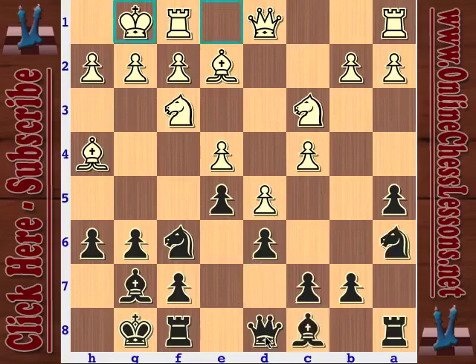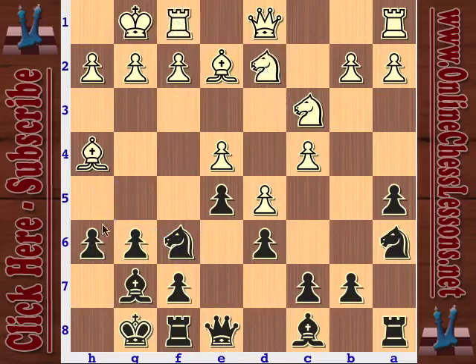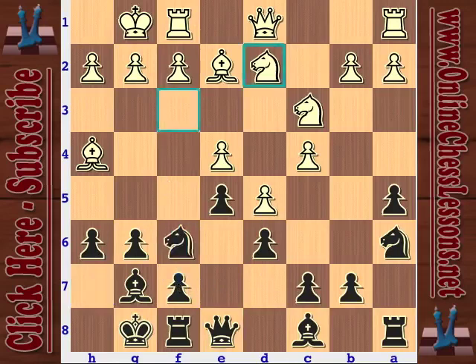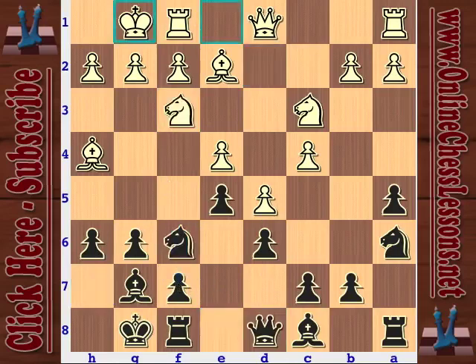The queen e8 plan has become more popular recently. Black can either play knight h5 to f4, or if white plays knight d2, knight h5 is no longer possible - maybe knight h7. The idea is that the queen is no longer pinned on d8, and black is ready to play f5 and expand on the kingside. That's a typical plan. But bishop d7 is fine - it's definitely nothing wrong with this. Nice development. Maybe black is trying to posture and play c6.